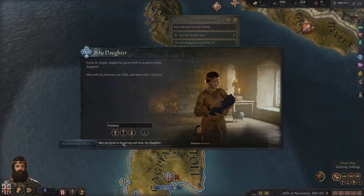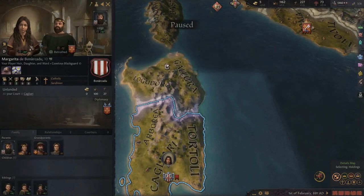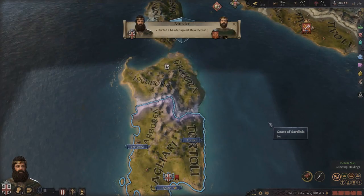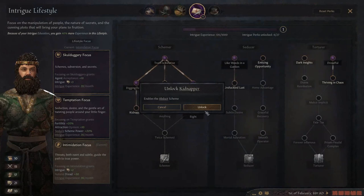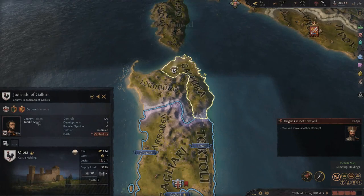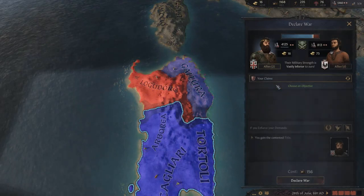Another daughter - that's our fifth. Even more tricky since she's our heir and she was married to this guy, so we need rid of him. The Kidnapper perk is now unlocked. We failed to sway him. So he's got no allies and we haven't got much money - we'll end up in debt. Let's go ahead and declare war on our claims. Let's raise our men in Tortoli. We'll be the commander apparently since nobody better is available.